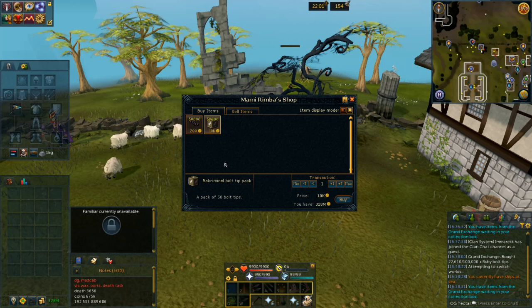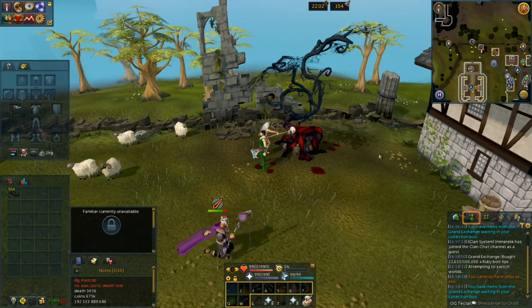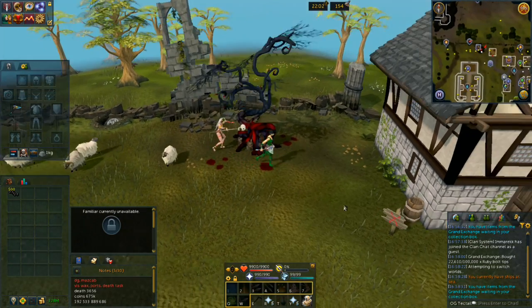That's going to set you back about 100,000 GP. I recommend leaving them in the bank when you're running into the wilderness, but you do need them to craft the logs. I'll show you exactly how I plan on banking throughout the wilderness to get the least amount of risk possible. First thing I'm going to do is buy 500 criminal bolt tips, and I will come back as soon as I get to the chaos altar.